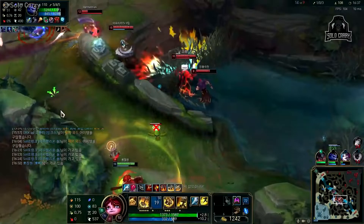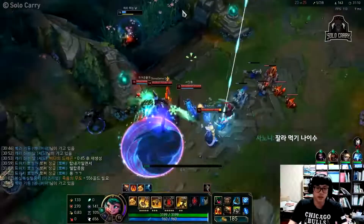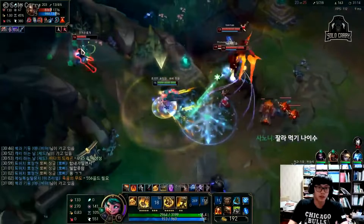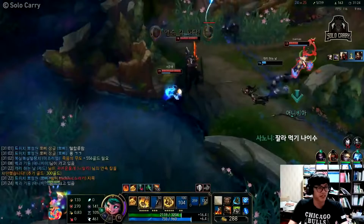Q is going to be your main source of damage, and when killing the jungle camps it's going to be your best friend, so max it first. Your passive will make sure that you stay relatively healthy while clearing the jungle. As for your next ability to max, some people do E, but W is actually better since it gets the most value if the enemy team has a lot of dashes. E is indeed better if the enemy team comp is all immobile, but if you're not trying to counter dashes, then why did you pick Poppy in the first place? So max W second.